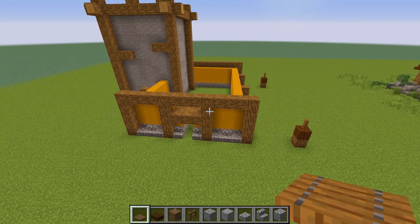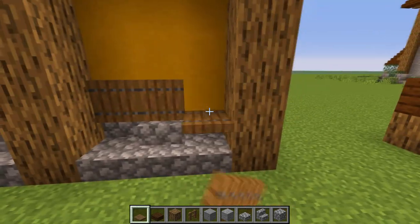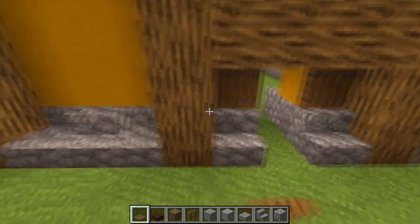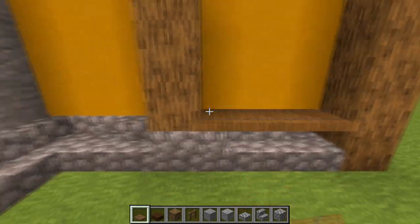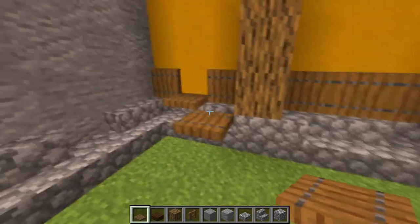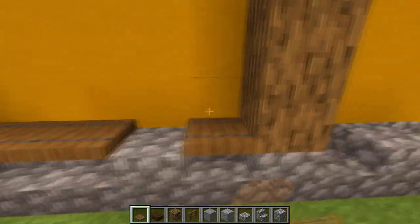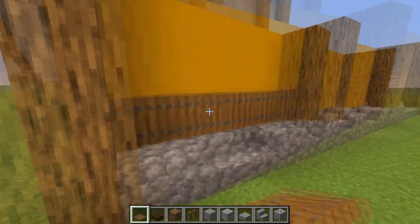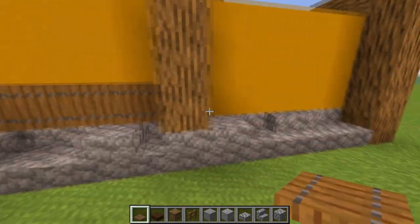After we finish that, take a spruce trapdoor and place it at the first block where the walls are going to be. This decorates the walls and makes them look more fancy and more medieval. Go all around the house wherever you have the terracotta or the first block of the walls.